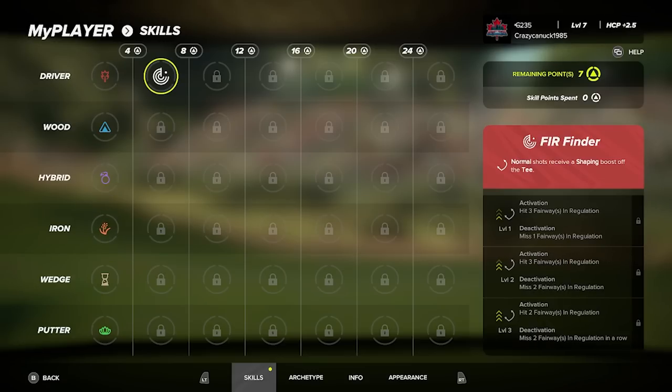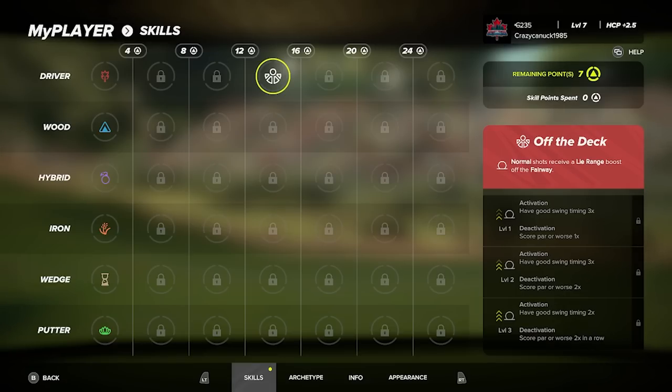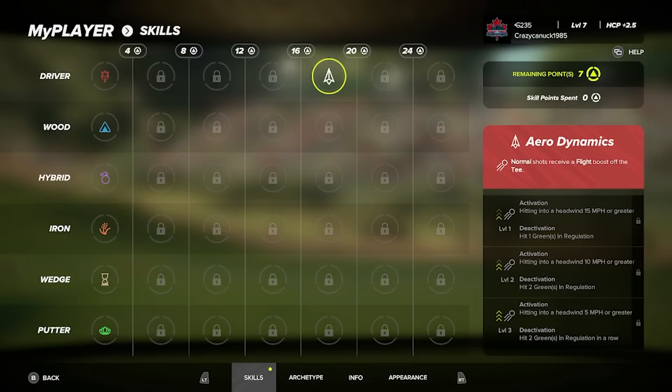Next is the Fairway Finder — a momentum booster where normal shots receive a shaping boost. It doesn't specify how many points of a boost, just a boost. Then tier three is Tee Time, a timing boost off the tee that activates for poor timing four times — clearly a support skill. Off the Deck gives a lie range boost for good swing timing, a momentum skill. Aerodynamics gives a flight boost off the tee, activating when hitting into a headwind of 15 mph or greater — a support skill for headwinds.